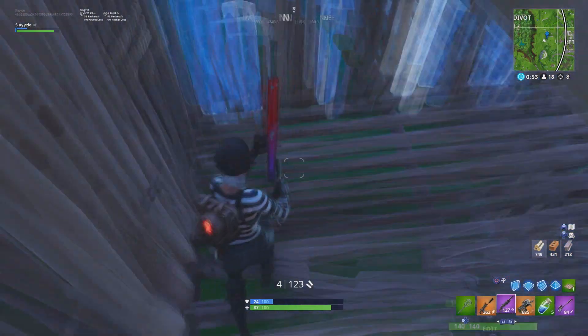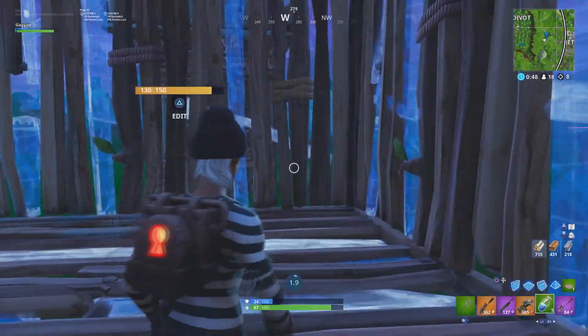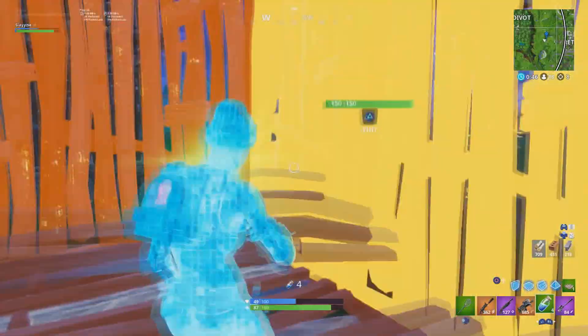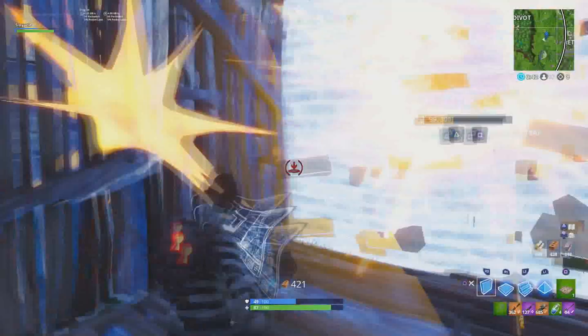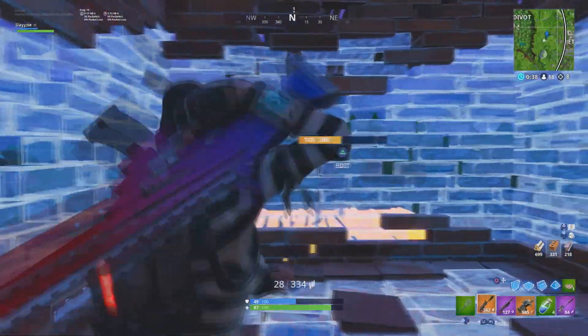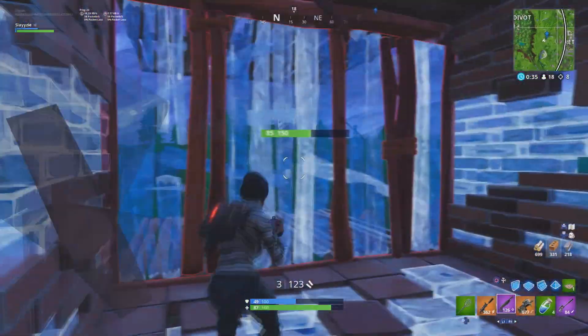Coming in at number 5 is the Blue Squire. He's basically a blue royale knight kind of guy, and he was from the Season 2 battle pass. He was pretty low tier on the pass, but when you see him on the battlefield, he's a Season 2 player, so he's bound to be sweaty.